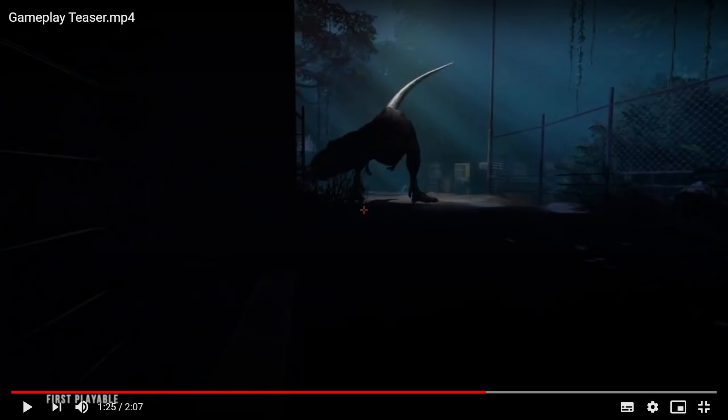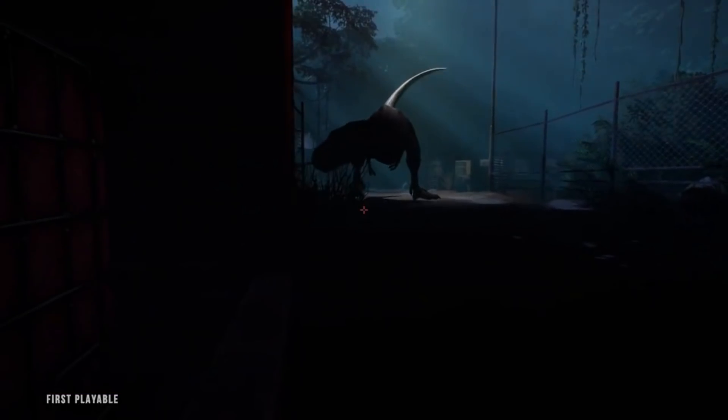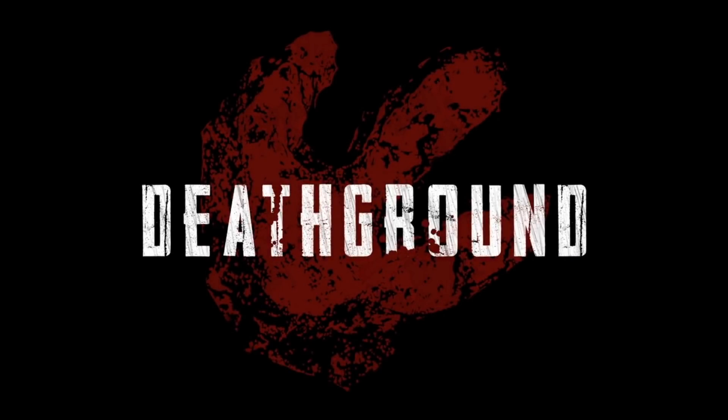It does seem, based on the Rex seemingly reacting to the raptors and trying to snap at them, that playing dinosaurs off each other could be a good way to progress. You don't want a Jurassic Park 3 Spinosaurus situation — I love JP3, but the Spinosaurus is not a dinosaur, it's a movie monster, hell-bent for no reason on hunting down humans. Whereas the other dinosaurs in the earlier films didn't have that problem. I'd like dinosaurs that feel naturalistic and real — at least ones that know each other exist, which is really the bare minimum I'm looking for here.